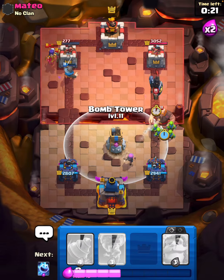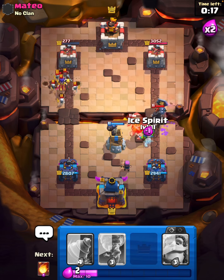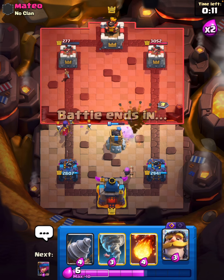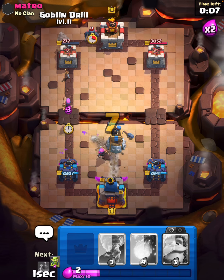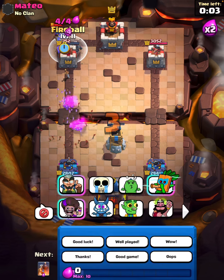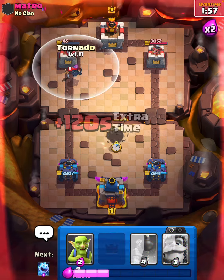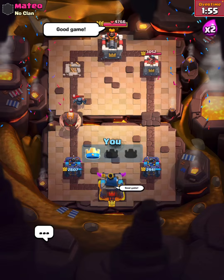Goblins and bomb tower and yep we should be all good here. Ice spirit cleans up and yeah that should be an easy win there. Drill coming in the back, fireball - yeah that should be a good game. Let's see it does 58 damage, so yeah that will be a good game and I'll see you guys back in the next match.